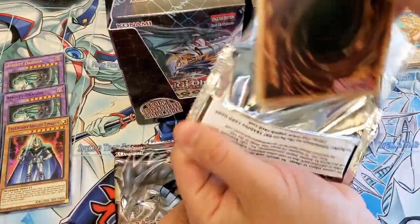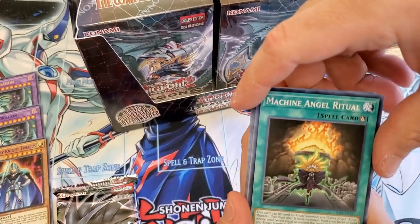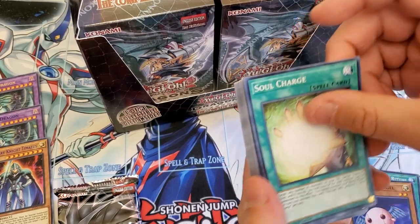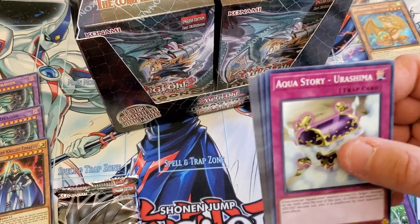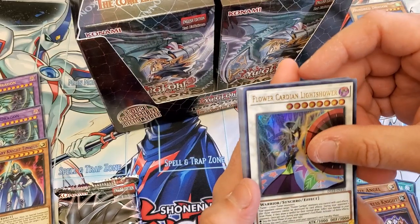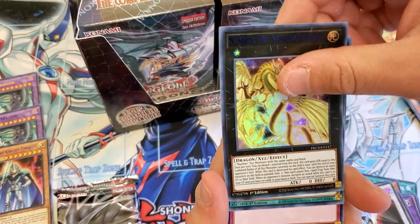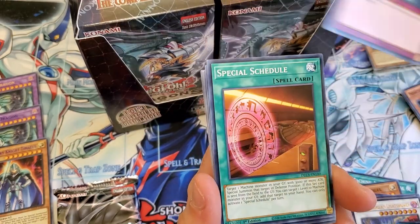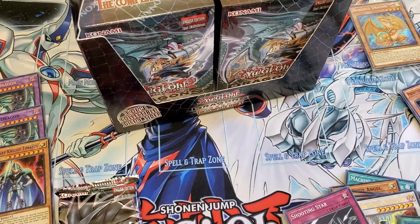We're doing one pack each. Machine Angel Ritual — I think I remember this one. Cyber Petite Angel, Soul Charge, Time Magic Hammer, Aqua Story Urashima, Night Express Knight. Same ones again — Flower Guardian Light Shower, same box it seems. Unfortunately, Tomb Kingdom — that's a cool one, but two dupes from the same box. Seething Star, Special Schedule, Blackwing Oroshi, Prediction Princess, and Guarded Treasure. The Tomb Kingdom is a really good one.